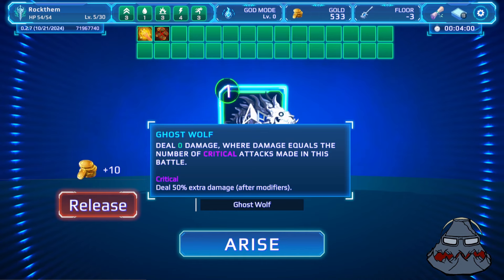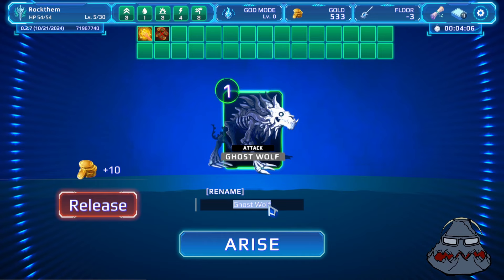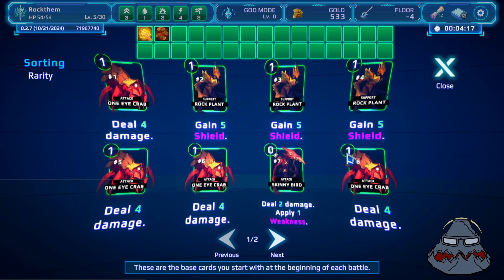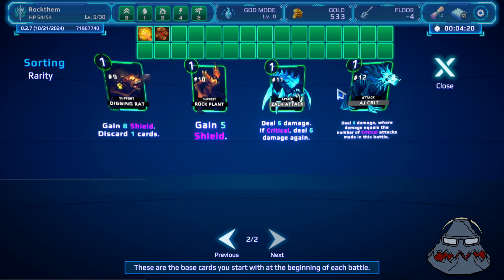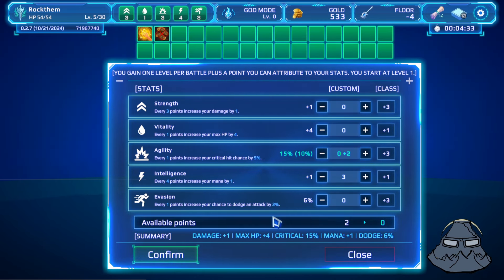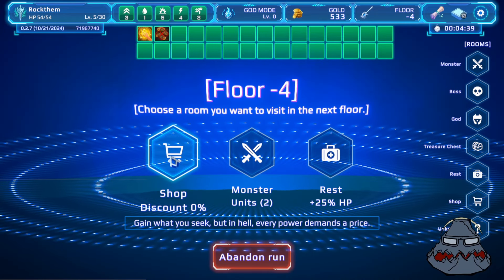This card deals zero damage where damage equals the number of critical attacks made in this battle — sure. We'll rename him AG Crit. Does it even change the name? Yes, it does change the name. We have two points of stats. Critting right now would be okay because I have a crit card in my hand, and that upgrades my crit chance to 25%.